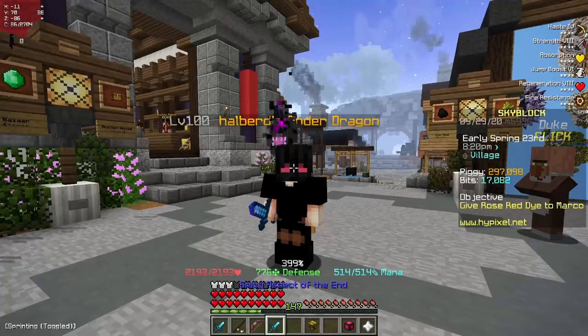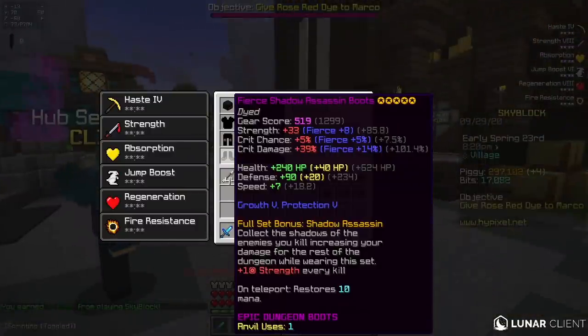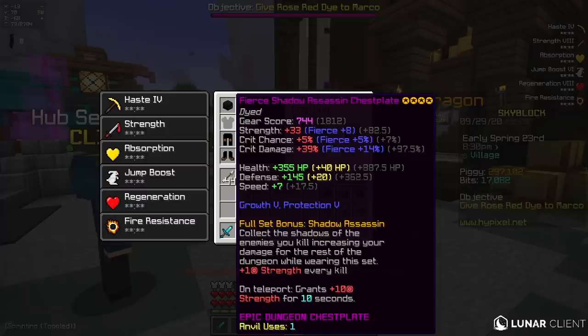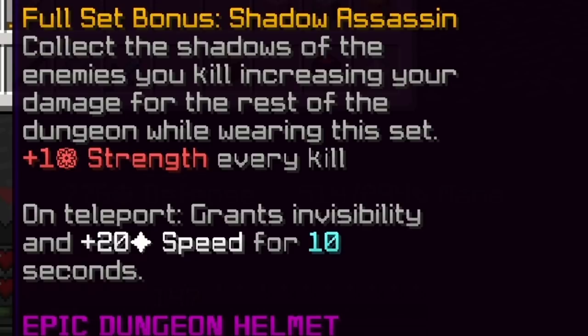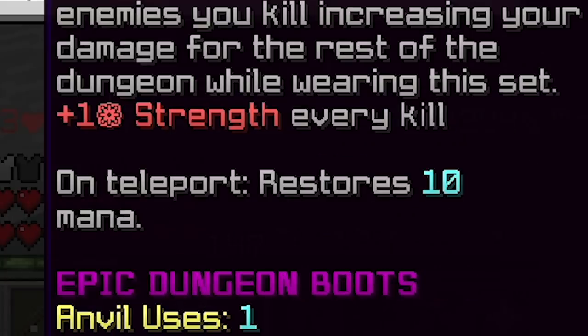The only thing I'm missing right now is a really cool sword to go with it. Actually, really quick before I do that, let's just take a look at the armor piece bonuses. So if you guys look at the on-teleport thing, it actually changes depending on the piece. The helmet grants invisibility and plus 20 speed for 10 seconds on teleport. The chestplate gives plus 10 strength. The leggings heal you, and the boots restore mana.